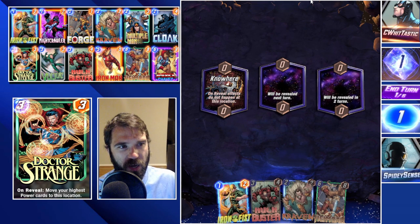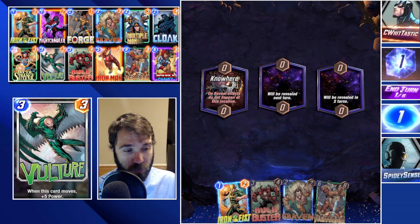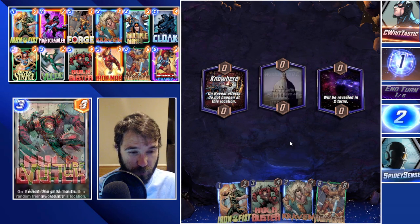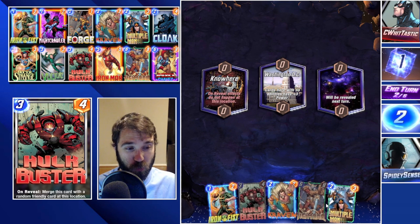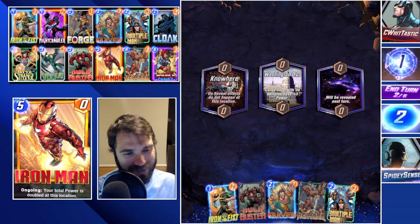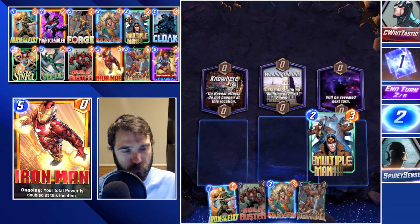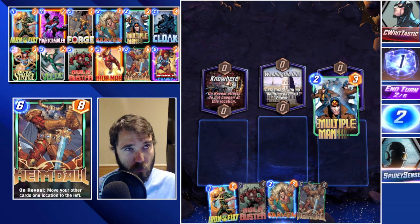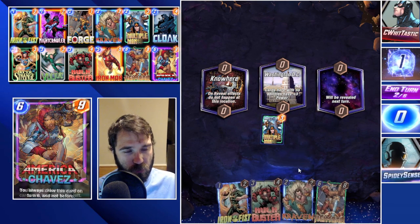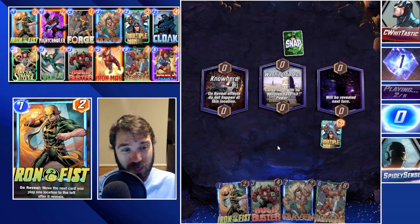Next up we have a new game. In our starting hand we have Iron Fist, Craven, and Hulkbuster. We're going to skip turn one, drop Craven on two, and hope for a Multiple Man so we can combine it with Hulkbuster — there's a really cool interaction there. We throw Multiple Man into the far right lane. If that location is something like Space Throne, it pretty much tanks our hand and we jump to the next game, but if not we have unique upside.